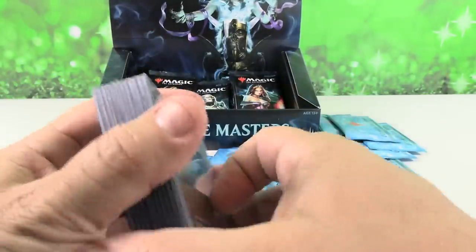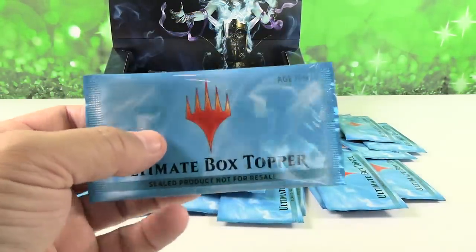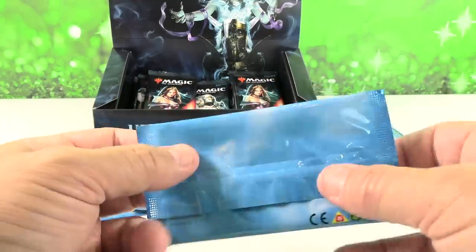Really hoping to get a Liliana — we've never gotten one of those. Never got a Cavern of Souls, Snapcaster, Urborg. Those are the four most valuable box toppers as of today.